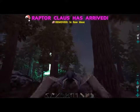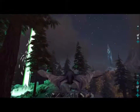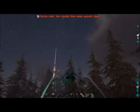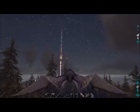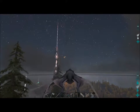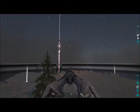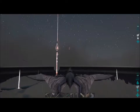Raptor Claws! Change in plans — we're going to go find Raptor Claws and see what kind of presents he's going to leave for us. Let's get up here high so we can see him. There he is. Let's see if I can get close to him so you guys can see what he looks like. Basically, he's a raptor with a reindeer on a sleigh or something crazy like that.